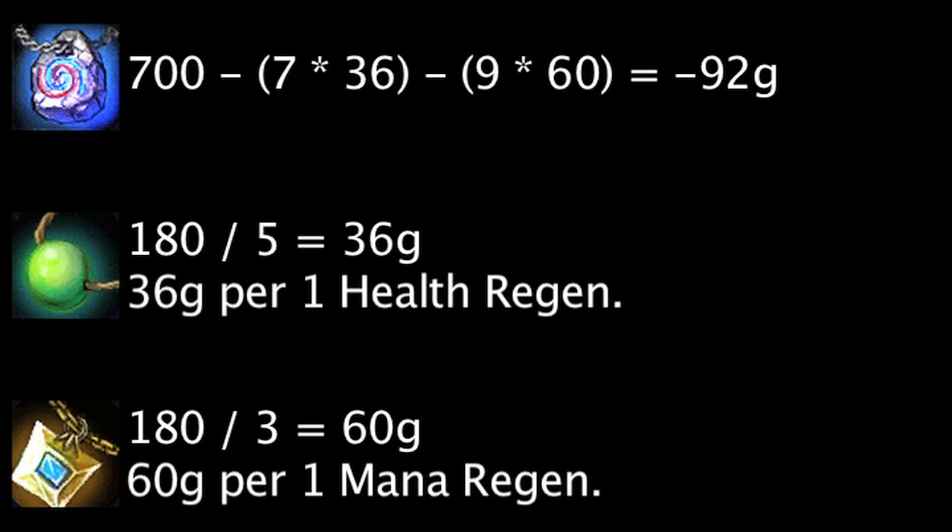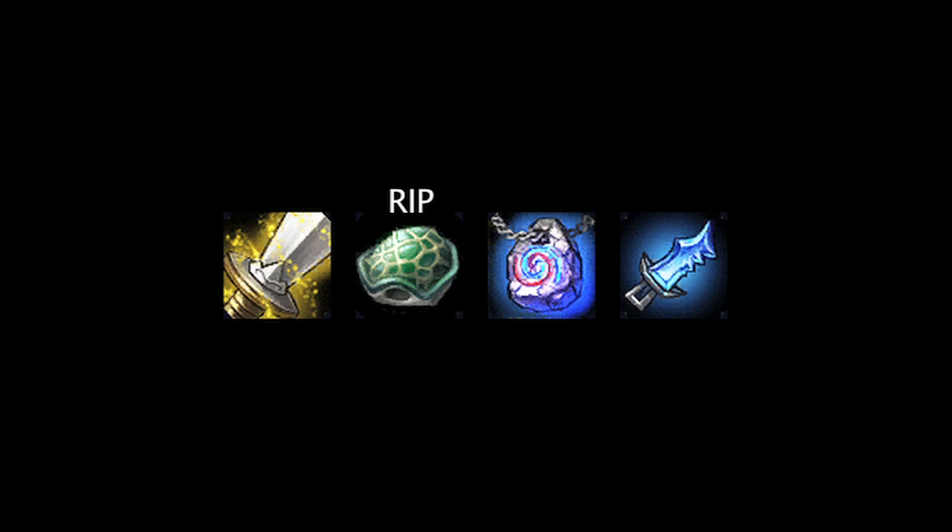The Philosopher's Stone costs 100 less gold and grants 8 less health regeneration, but will grant 1 more mana regeneration. It will still generate 5 gold every 10 seconds. The Philosopher's Stone is still cost effective on purchase, as the stats it grants cost an additional 92 gold at the cheapest level. Overall, the Philosopher's Stone remains the most cost effective of the gold generating items.